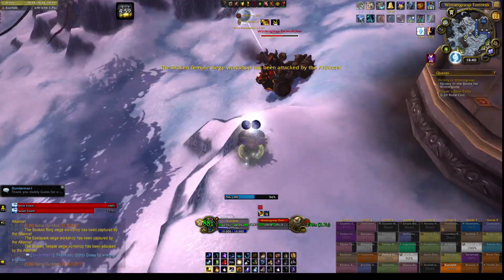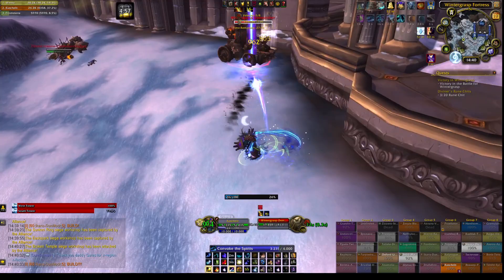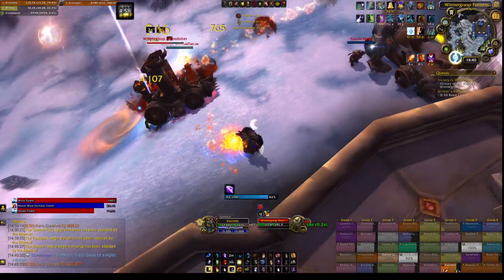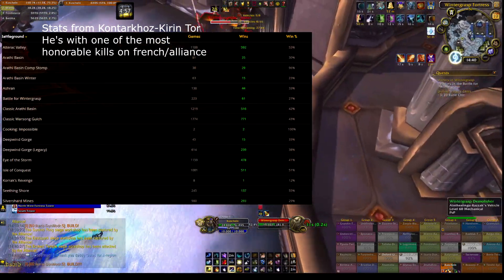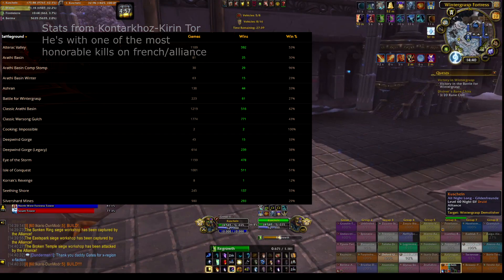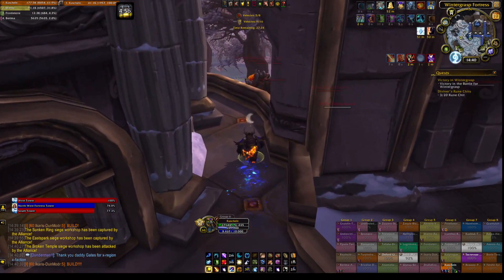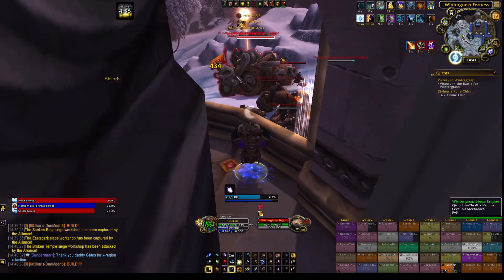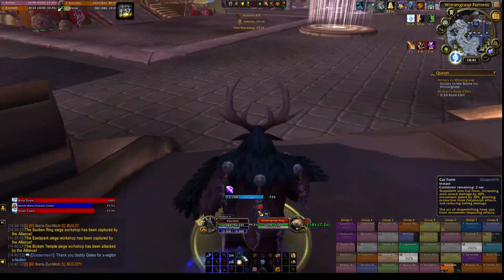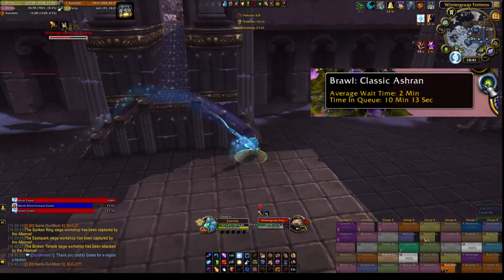Some advice for people who are Alliance on French or German servers: try to queue into English groups, either with the help of a friend from an English server or by having a level 60 on an English server. Otherwise you will have to play with French or German Alliance, and the win rate with those is really bad. As an English Horde player, due to the huge player base, if you queue at like 4am you will probably not get a quick queue, if any queue at all. But as an English Alliance player you almost always get a queue going.